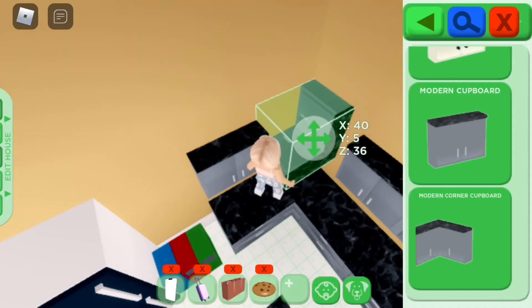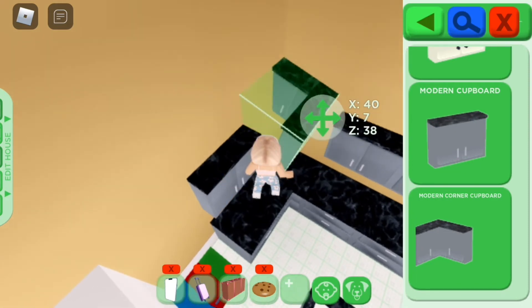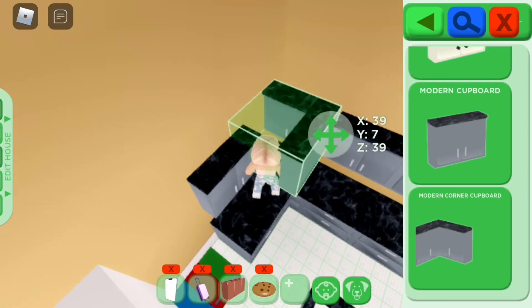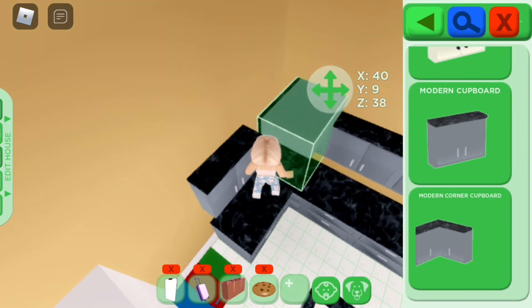So basically, I'm in Clover Blocks for now and I found something weird. I found that these cupboards can't go on the left angle — they can only go on the right corner, they can't go on the left corner. I'm trying to figure this out, but it's not working, as you can see here in the video. It does not let me put it on the left corner.